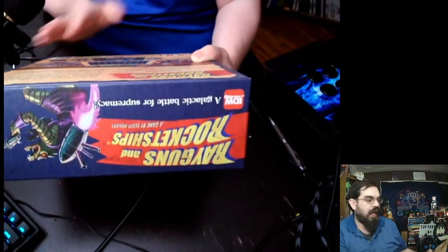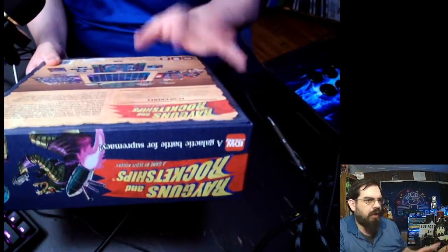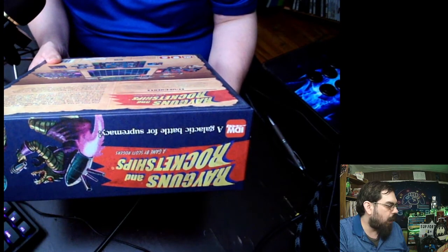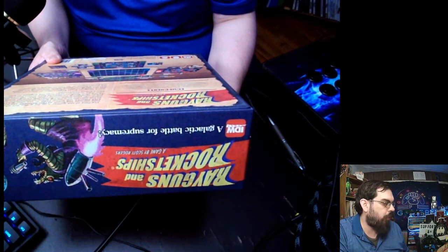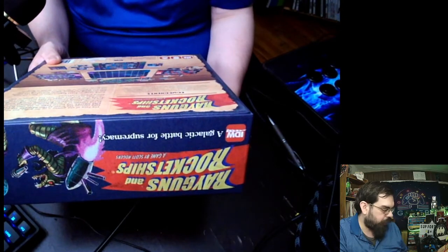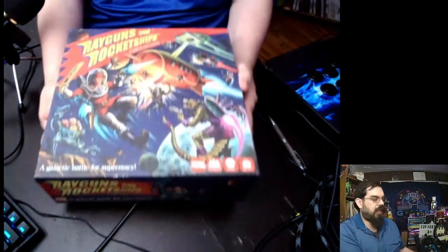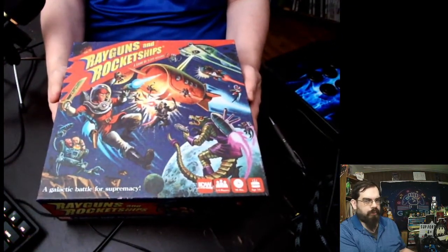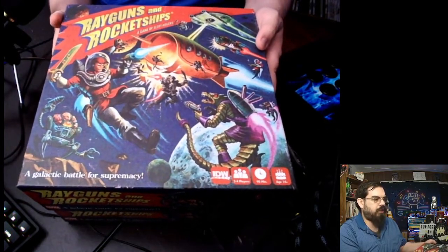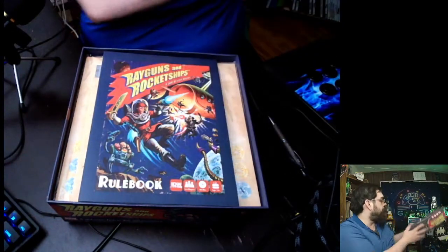What's in this game: a rulebook, an episode book — I'm guessing each area has its own episode, which is pretty cool — rocket ship maps, four rocket ship miniatures, 24 crew member miniatures, and more components. It's two to four players, 90 minutes of playtime, ages 14 plus. We're opening this up for the very first time, and the board looks amazing — it's brand new and it feels incredible. Oh, that brand new board game smell, just the way it should smell!